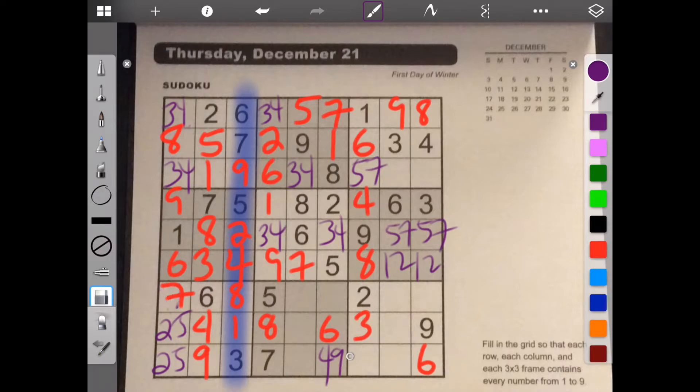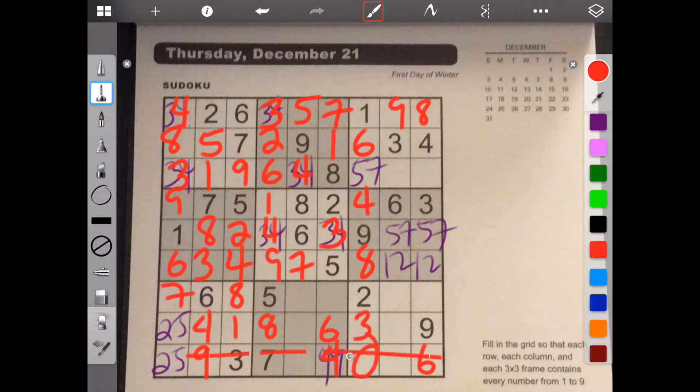That filled that in right there — I didn't see it because this 9 is here now, so this is 4. So this is 3, 4, 3, 4, 3, 4. This last space for this column is 5 and 7, but we already have a 7, so this is 5. This is 7. And the last 2 spaces for this frame are 1, 2, 5, and 2 and 5. I'll put that in the purple.